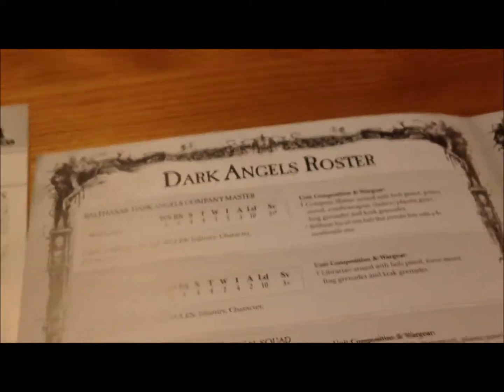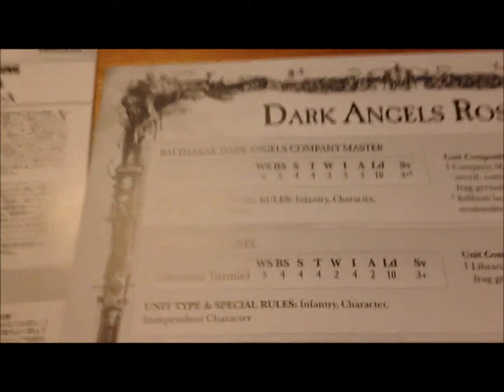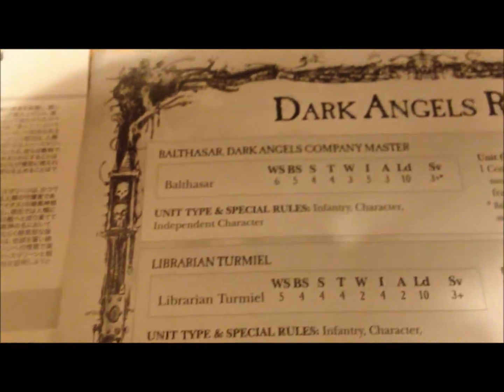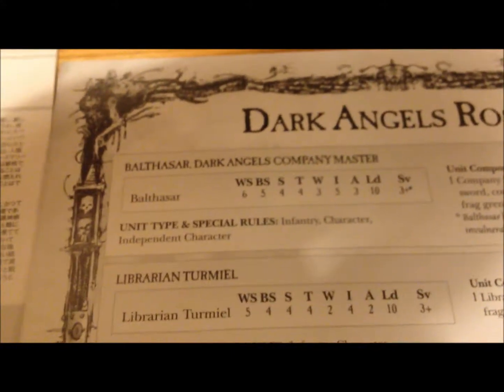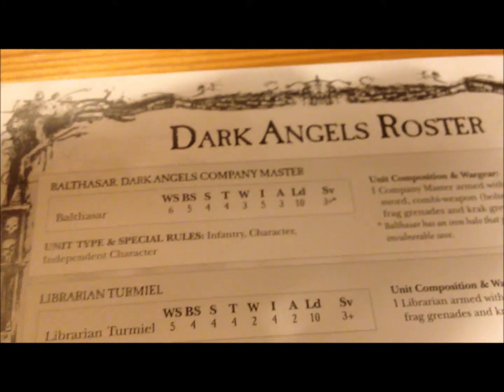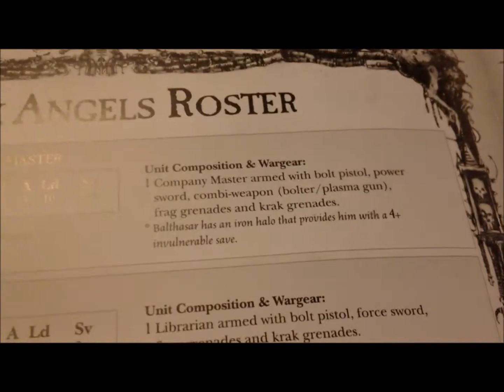And then we have some of the basic skill system, really useful. Inside of it we have the Dark Vengeance roster - I always call it 'rooster', don't ask why. Both sides have the Company Master with weapon skill, ballistic skill, strength, toughness, and so on - you can find it all in here. His special rules, his war gear - otherwise I think he is aligning with the codex.